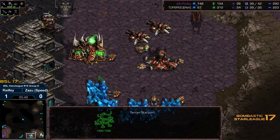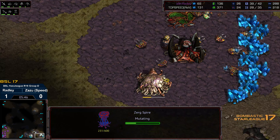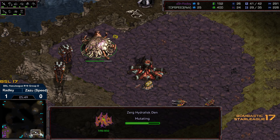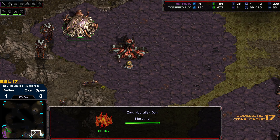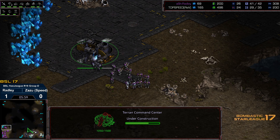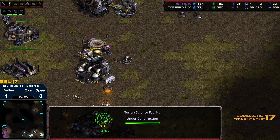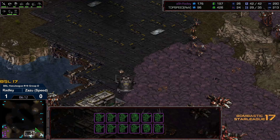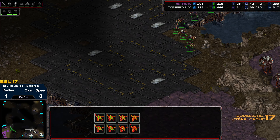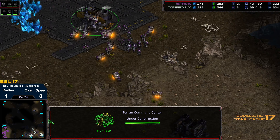It'll be interesting to see if a science vessel is tacked on and a second sunken colony dropped — worker counts are actually even, which puts Zazu in a pretty good spot. Going straight to science facility could play very well for Radley if he gets irradiate researched. That could cut into any punishing mutalisks play — although what could be happening is the spire potentially for show, and actually mid-game lurker instead — lurker-ling — to throw Radley off guard. Lurker tech is in fact being researched.